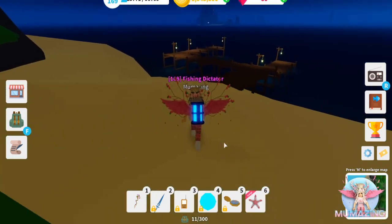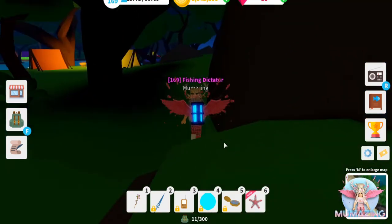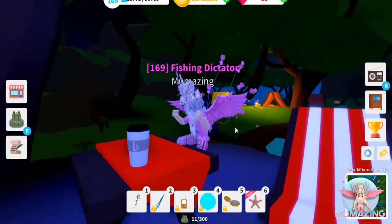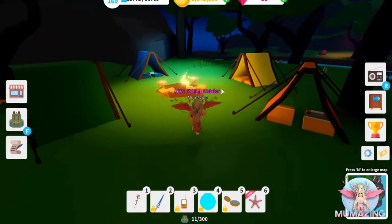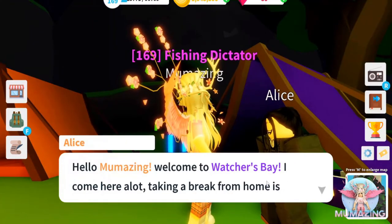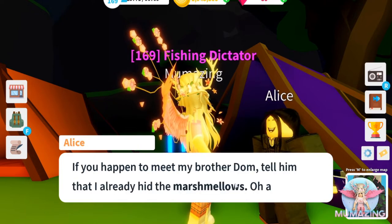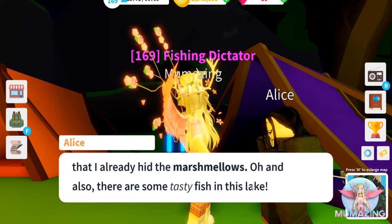There's a little picnic set up — it's adorable. I wonder if the mayor's been here — looks like there's a coffee cup right there, and another little campsite. Here's Alice! She says: 'Hello, I'm Amazing, welcome to Watchers Bay. I come here a lot — taking a break from home is sometimes needed, especially in nature. If you happen to meet my brother Dom, tell him I already hid the marshmallows. Also, there are some tasty fish in this lake!'